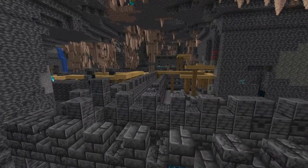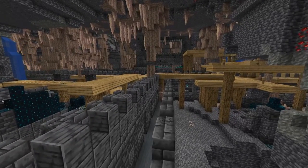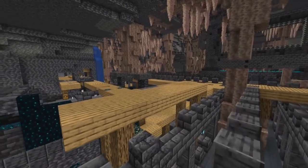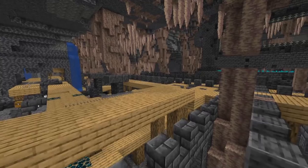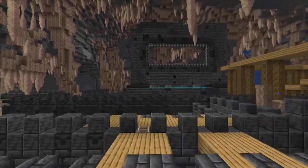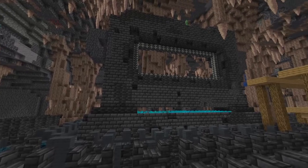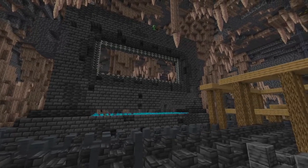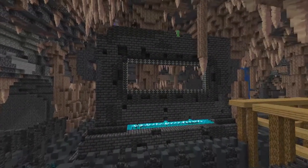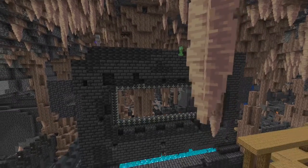In this deep dark biome you can find ancient cities — structures like temples and villages that can generate in this biome. Don't misunderstand a few things: this is a normal mineshaft that also generated in the same spot as the ancient city. Also, this ancient city is partially under a dripstone cave, so it's only partially deep dark biome, which is why you can see other mobs spawning here that normally shouldn't.